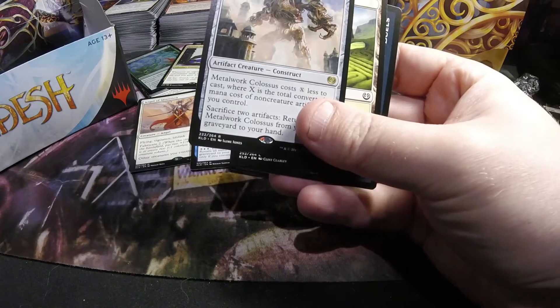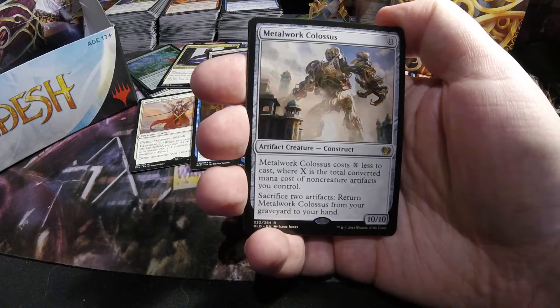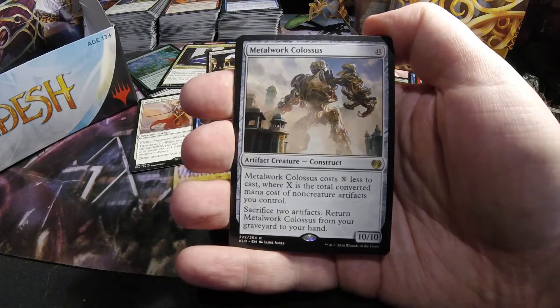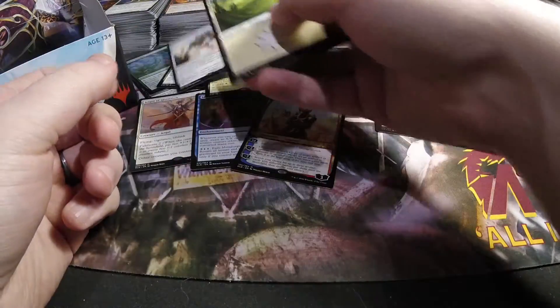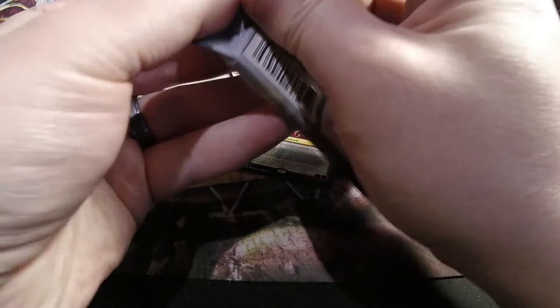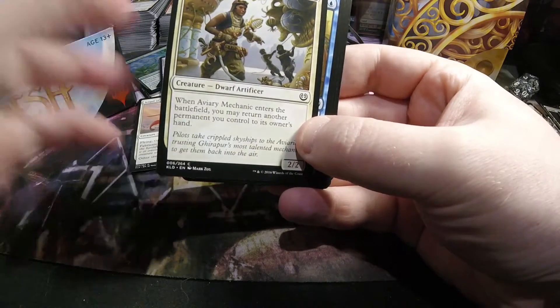This time we got a Metalwork Colossus. I'd like to see him played more often — ten-ten for eleven, but you also cost X less to cast, where X is the total converted mana cost of non-creature artifacts you control. You can also sacrifice artifacts to return it to your hand from your graveyard. The problem with him is you need to figure out a way to get his damage through — there's the equipment that gives trample and haste, but I've never really seen anybody play him with that equipment.